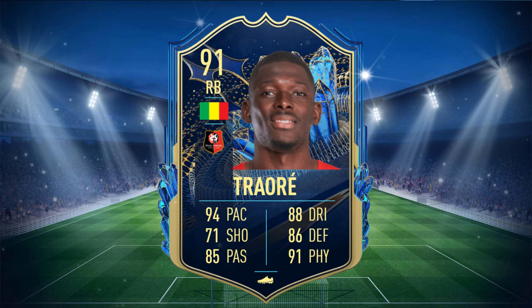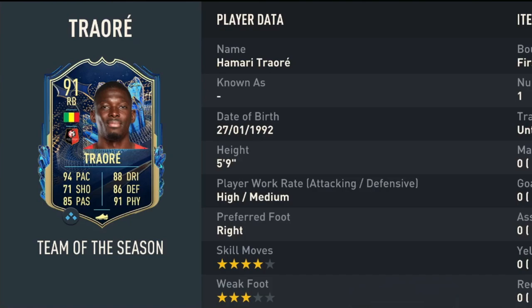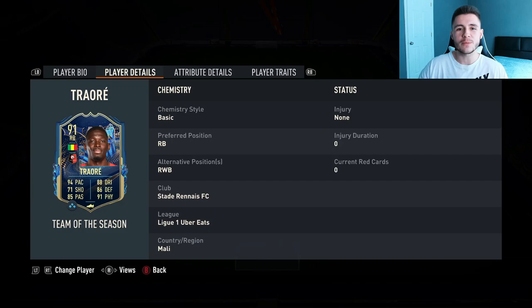Traore is a 91 rated card with 94 pace, 71 shooting, 85 passing, 88 dribbling, 86 defending, and 91 physical. He stands at 5'9", has high/medium work rates, right-footed with 4-star skill moves and 3-star weak foot.